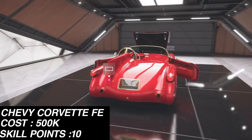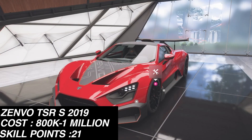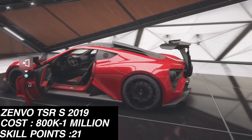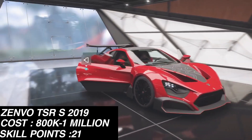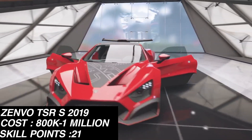Next we have the 1953 Chevy Corvette Forza Edition, which includes a super wheel spin, 15 Forzathon points, and a whopping 100,000 credits. And lastly, the Zenvo TSR-S includes 15,000 credits back, one regular wheel spin, and two super wheel spins.